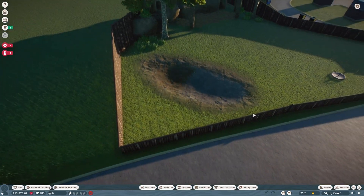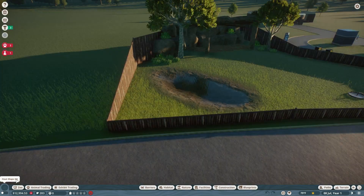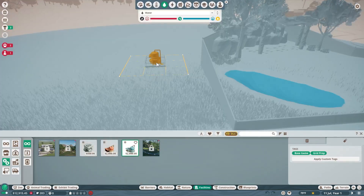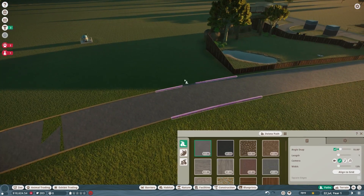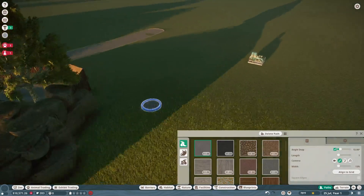I added a water feature here so they'd have water to drink. I need to put down a water treatment plant — the cool thing is, as long as your body of water is within the range of the water treatment facility, it will keep the water clean for the animals. I'm going to put it somewhere out of the way, then connect a staff path to it.